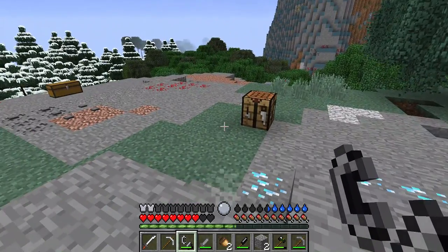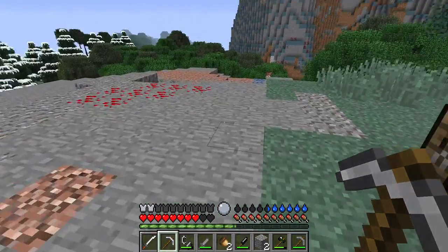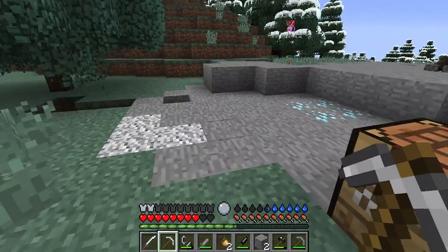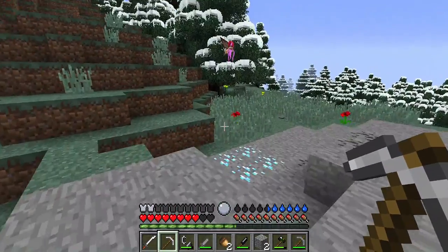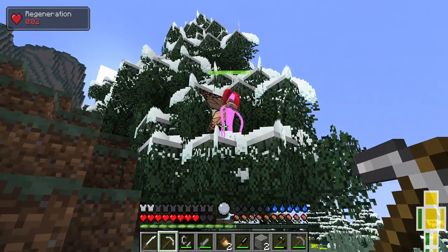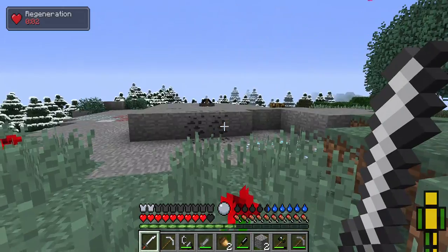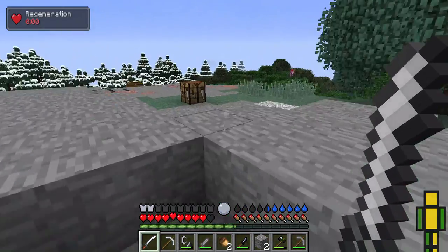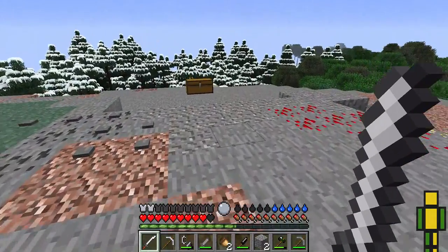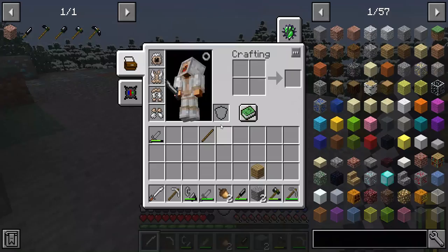If you find a spawner you should break it because it might drop diamonds. And if you see these — don't run away from them — because they give you regeneration.